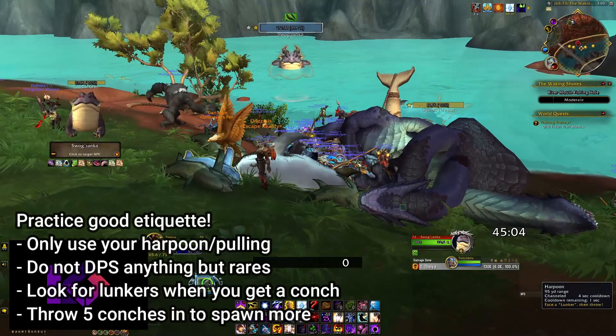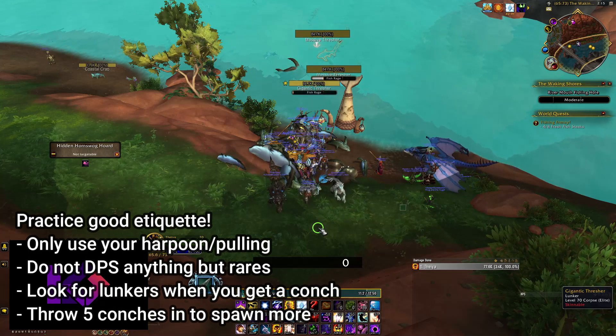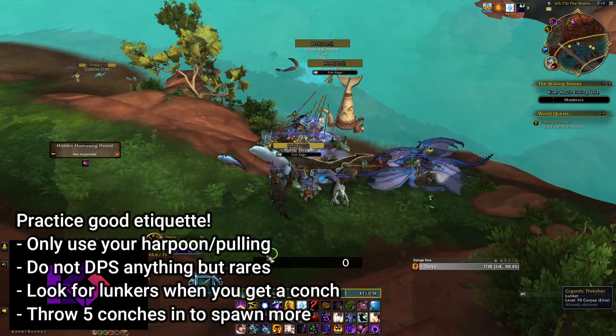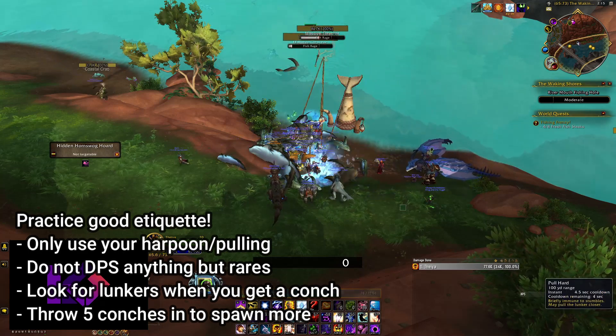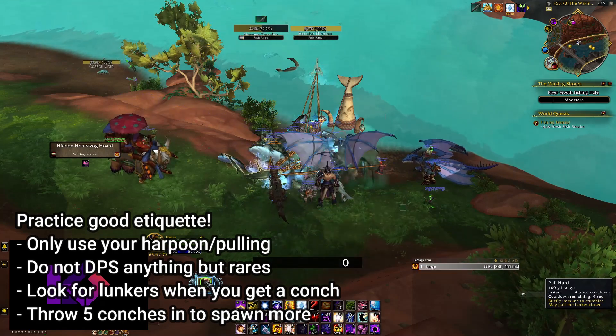Additionally, remember to have good etiquette. Only use your Harpoon and strength to pull Lunkers to shore. Do not DPS anything but the rares. If you loot a conch, allow the group looking for Lunkers to spawn a Lunker. And if you have 5 conches, throw them in to spawn more Lunkers.